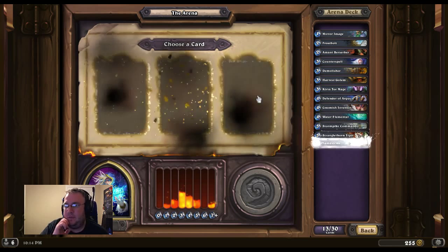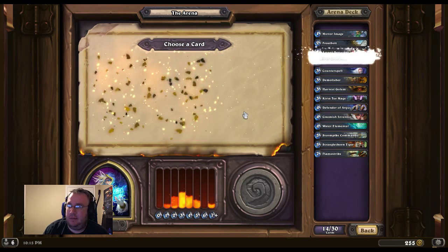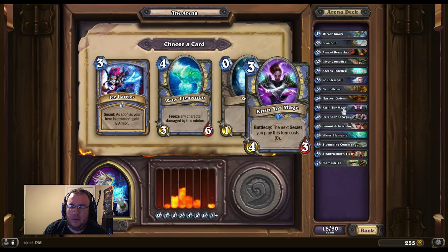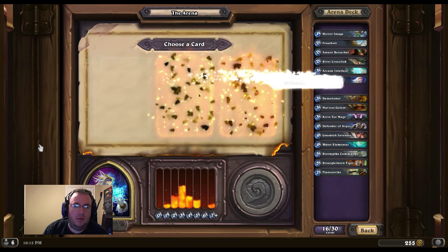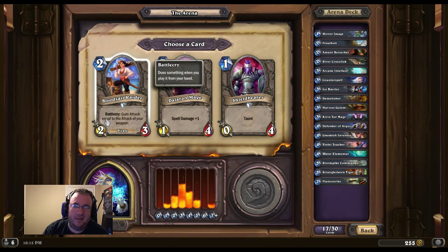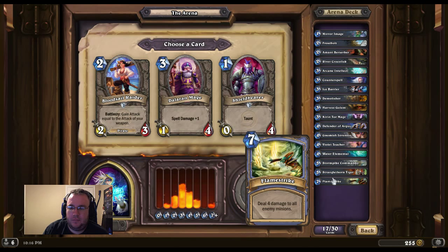Flamestrike is solid in Arena. Spiteful Smith is actually a decent 5-drop. I kind of want to get the River Crocolisk — I want a decent minion. Arcane Intellect is good for the cards. Water Elemental — I've got one there already. Having a second one would be all right, but having another spell or another secret for the Kirin Tor Mage makes the secret cost zero. Renew the Ice Barrier. Violet Teacher is the only thing that's good there. That Shield Bearer might be annoying later. Bloodsail Raider is an okay 2-drop but I don't have a weapon, so that doesn't do anything for me. Spell Damage — I can make things do 4. I'm gonna make Flamestrike be 5.